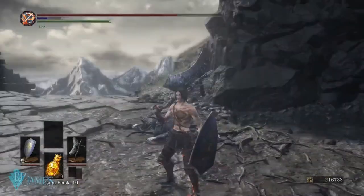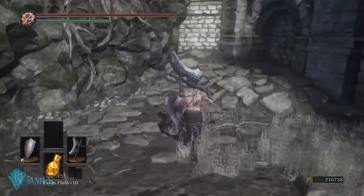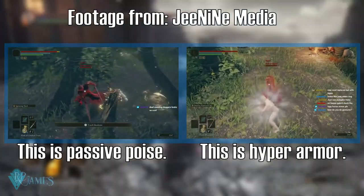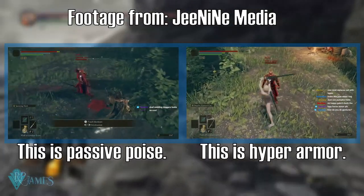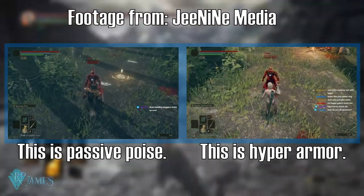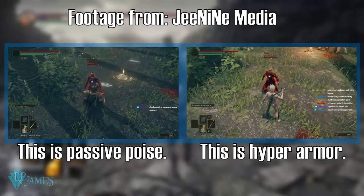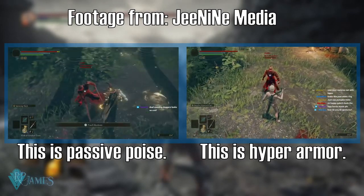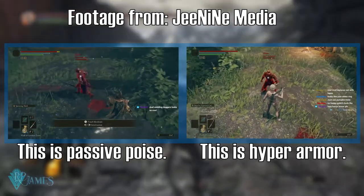So that is the main difference for poise in those games. Now let us discuss about Elden Ring and how poise works there. As you can see in the footage, sadly I did not get a key for the closed network beta test, but we do have quite a lot of footage to go through. As you can see, he was getting passive poise, but then he takes off his armor and you also have hyper armor. So you have the best of both worlds.